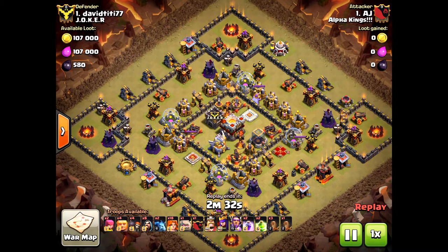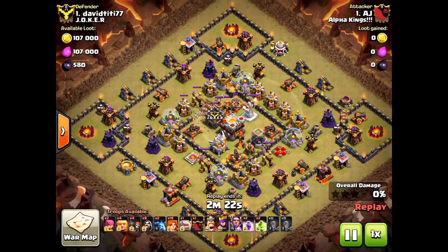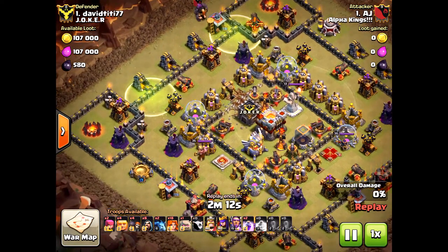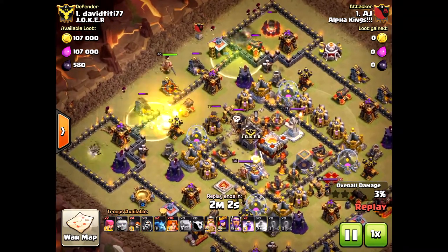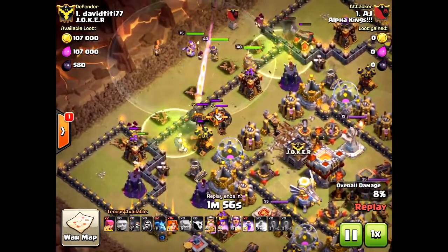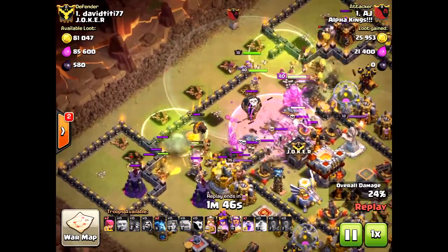This next base layout is something he's familiar with and he's bringing valkyries. He's going in with two jump spells on either side, golems, and then the valkyries straight into the core for destruction. This could have been a three-star, but I think he brought one too many golems — especially with that Eagle Artillery right on top of them. Nonetheless, those valkyries are swooping in with heroes backing them up.